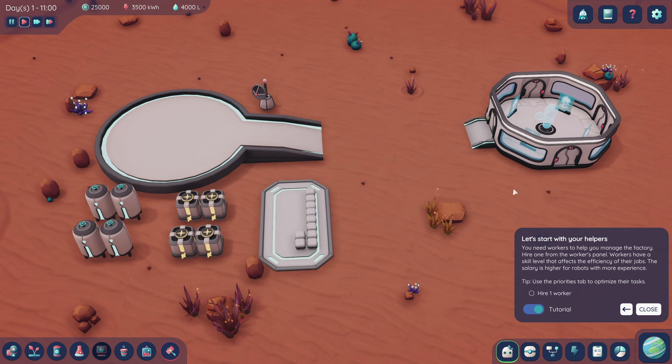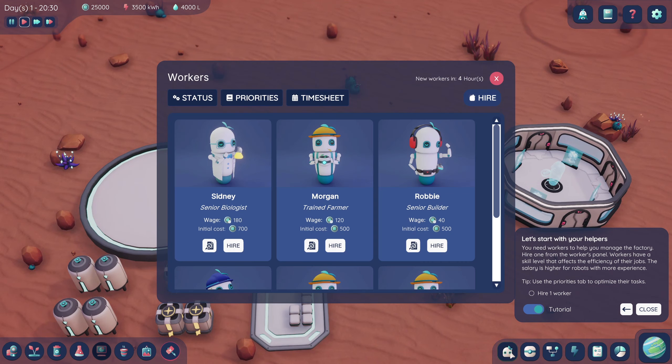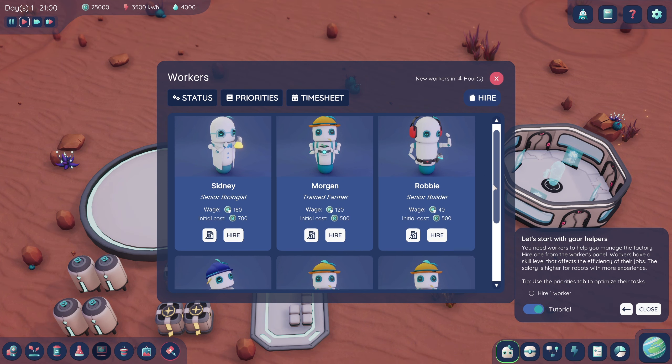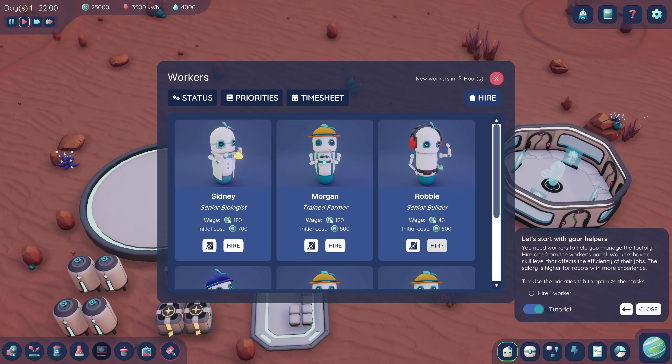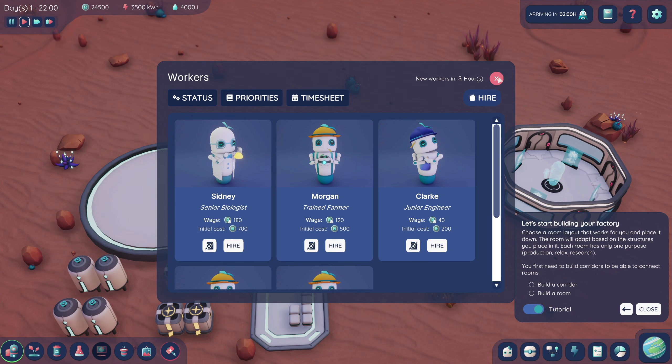Let's start with your helpers — you need workers to manage the factory. Hire one from the workers panel. Workers have a skill level that affects efficiency, and the salary is higher for robots with more experience. Why do robots need money? That makes no sense. We've got a biologist, a farmer, or a builder. Maybe we take the builder because I'm assuming we're going to have to start building some stuff first.